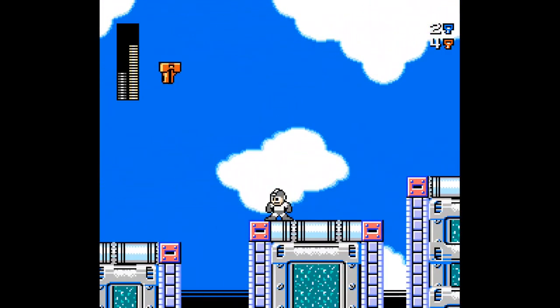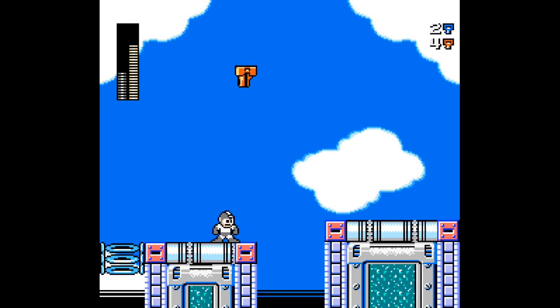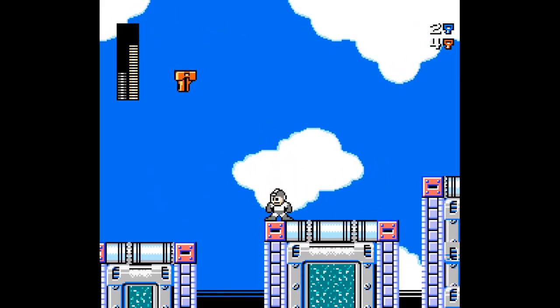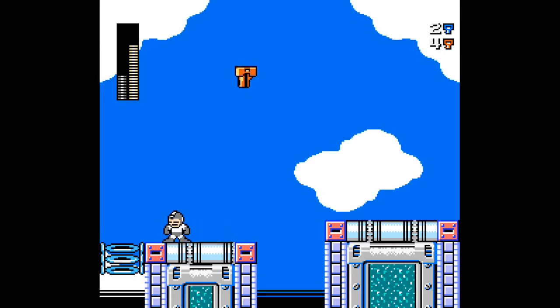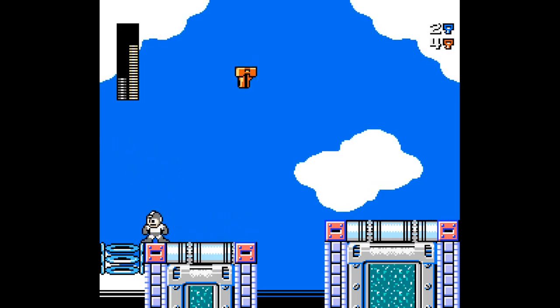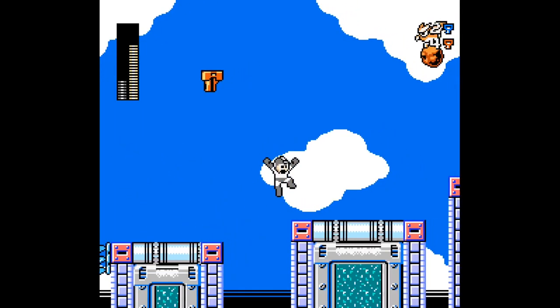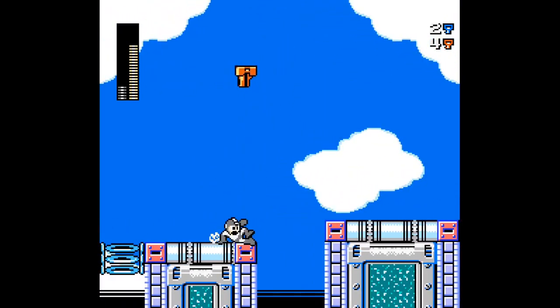Nice, okay, we got it. I actually died once on my way back here, so that's why I don't have the exact same amounts of health and energy. How would you go about doing this? Maybe there is a hint here — it says 'Climb with my collected keys, plus wrong weapon.' That's how you do it.